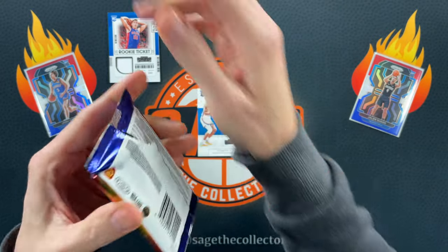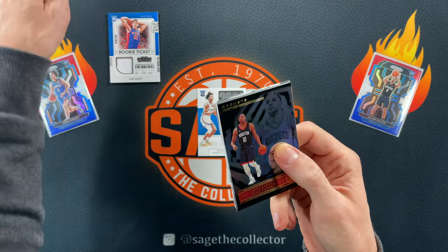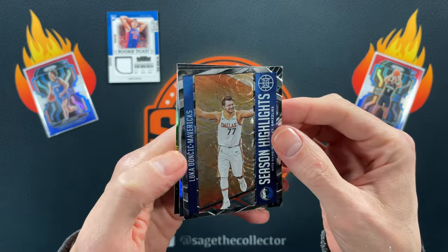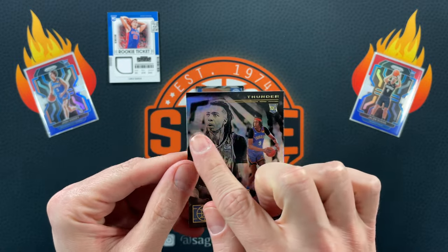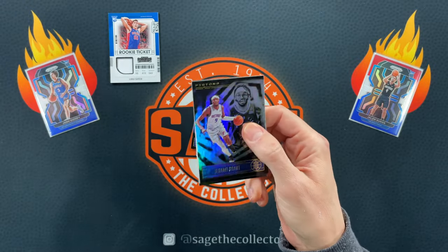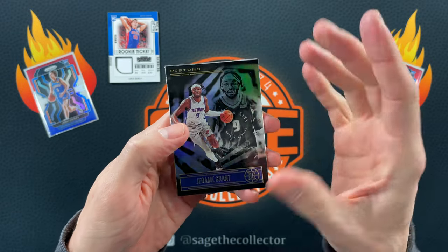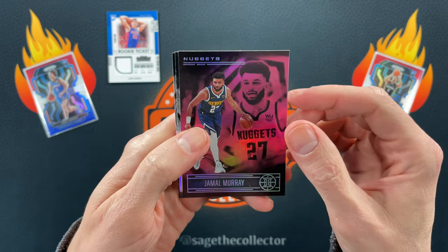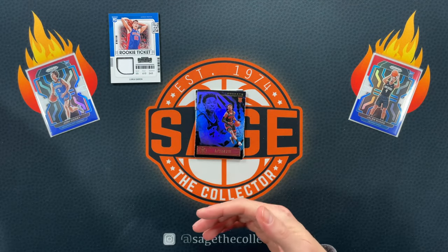Recently picked up a retail box of 2020 Illusion, so we're gonna see if we can pull some cool acetates because Illusions back in 2020 still had them. We got season leaders, season highlights — Luca, very nice — and Wiggins. A rookie is Moses Brown with a really nice print line going through. Let's see if there's an acetate. I think retail has the pinks and the blacks. Jeremy, Clint, Lou — our pink is Jamal Murray. Got Malcolm Brogdon and our rookie is Jay'Sean Tate. No acetates unfortunately.